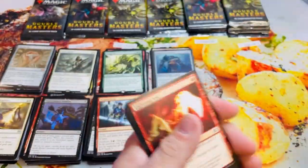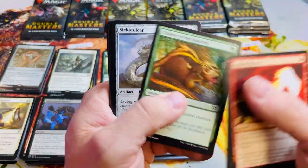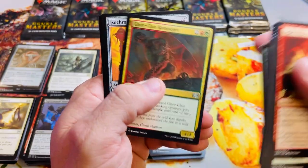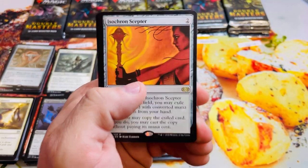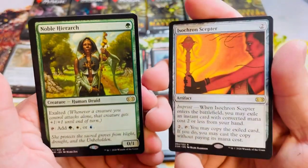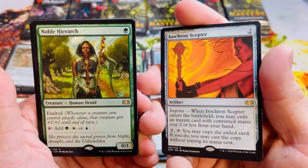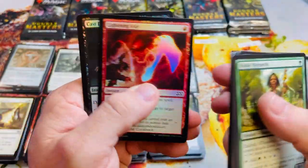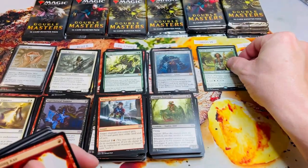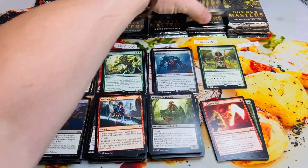So how many mythics is that so far? I think that's four already — might be winding up to an epic box. Icy Manipulator — love Icy Manipulator — and a Noble Hierarch. That's a classic, like a Conflux-slash-Mirrodin silver era of magic rare pack right there. It's only three mana value, but I love both those cards — good start for Jason.